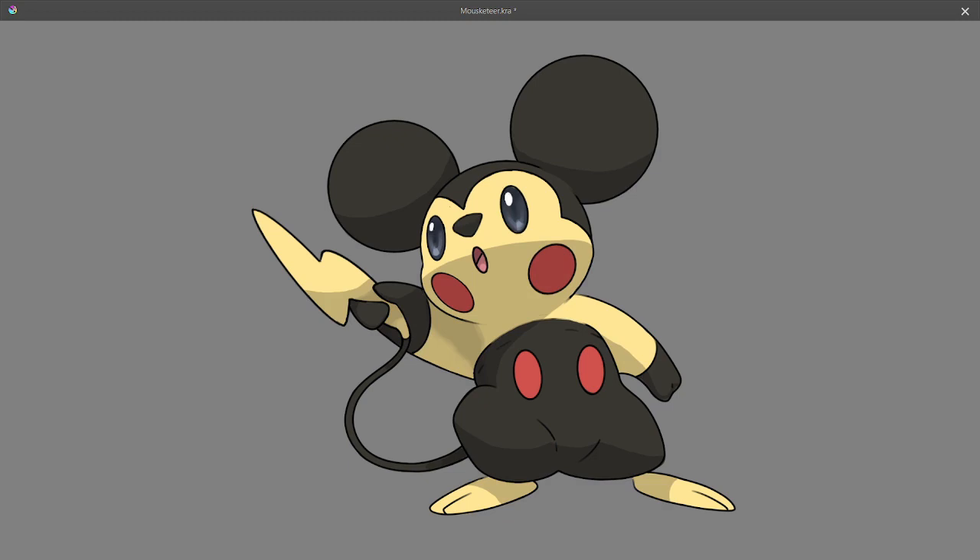A specific inspiration for this tiny hero personality was how I made it fight with its lightning bolt tail like a sword. This and its name, Mouseketeer, is a direct reference to the early 2000's Disney cartoon spoof on the Three Musketeers, The Three Mouseketeers. I feel like referencing that depiction brought in a slight royalty fantasy warrior vibe, which is very important to the feel of the original character.